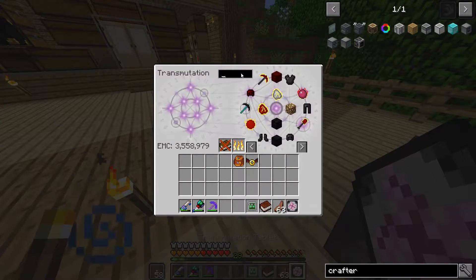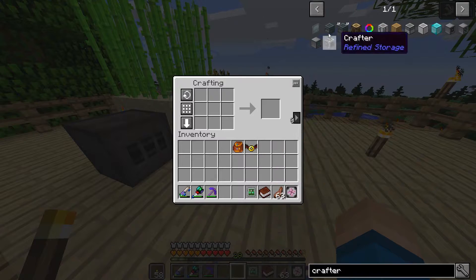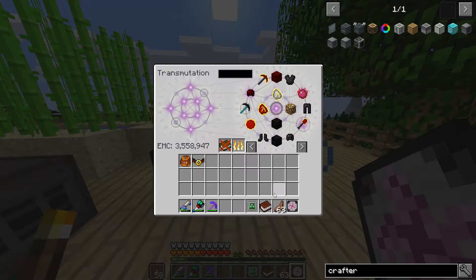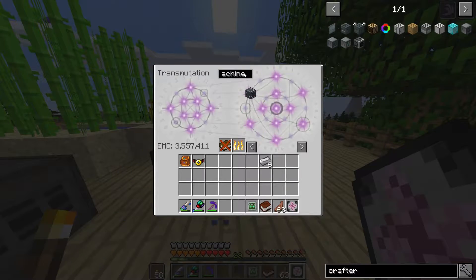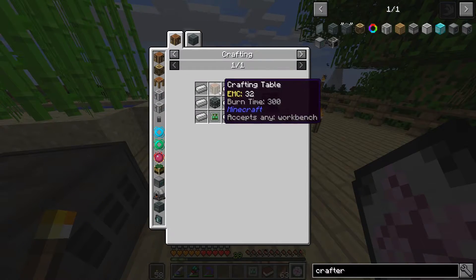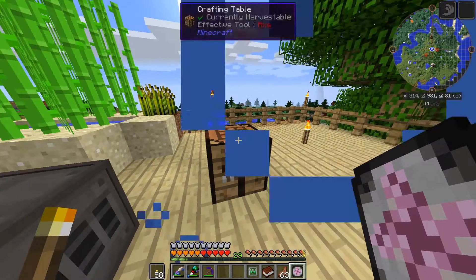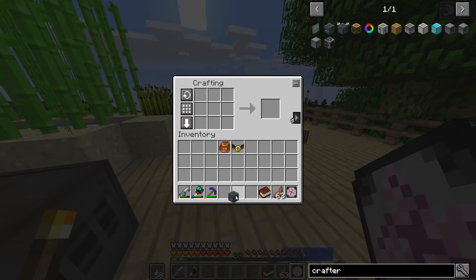We're going to go ahead and get a crafting table out. I've added a whole bunch of stuff in here. Let's see - I need a machine chassis, iron ingots: one, two, three, four, five, six - and a machine chassis. Okay, crafter... I need a crafting table for this! Alright, the crafter is done.